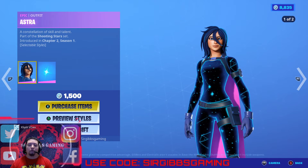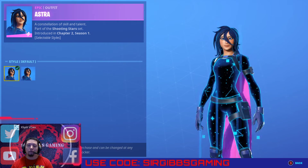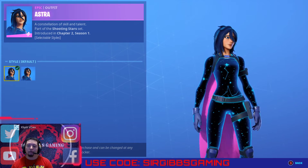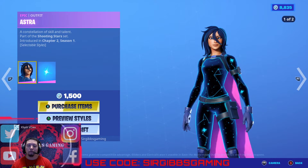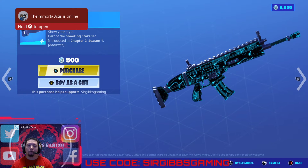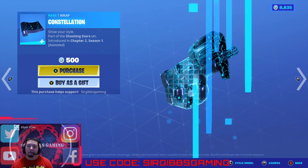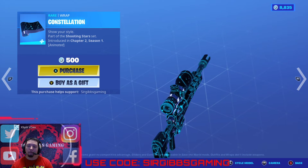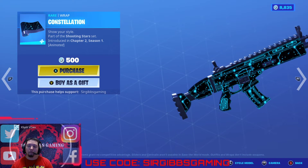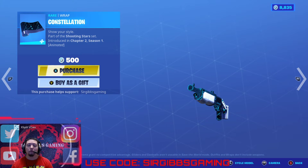I have Astra — 1,500 V-Bucks. She's a cool classic one. Got this little starry-looking thing — I like those constellations. And her back bling. Then the Constellation Weapon Wrap — that one's pretty cool at 500 V-Bucks. I like how this one looks, makes your gun look cool too. Pretty incognito too, a little bit. It's 500 V-Bucks.